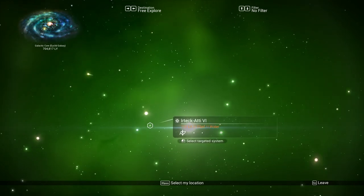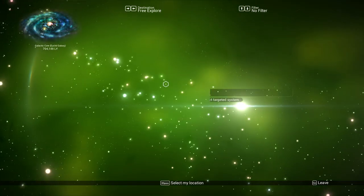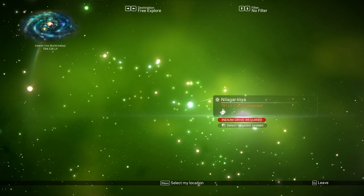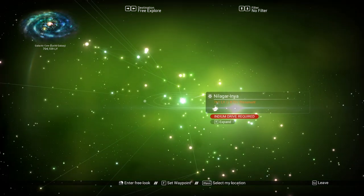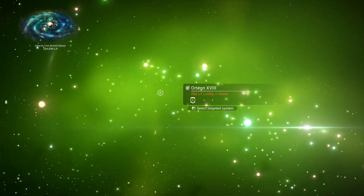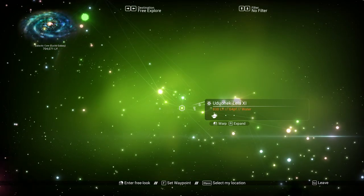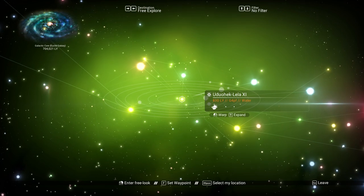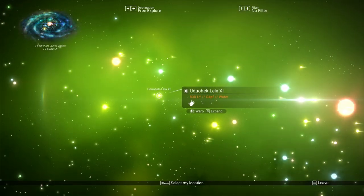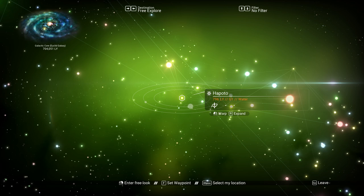We're going to the galactic core with a thousand light year range. Let's look for pirate systems if we can. There are lots of dissident systems around 800 light years out. I'd really rather find a pirate system but I don't know if I can without an economy scanner. Let's choose a regular star with plenty of planets — that one looks like it has two moons. Let's go there.